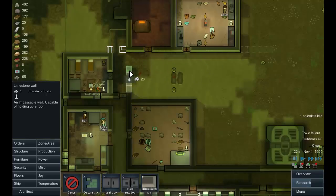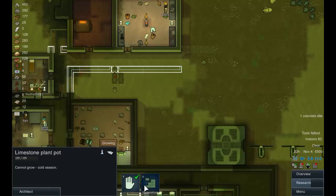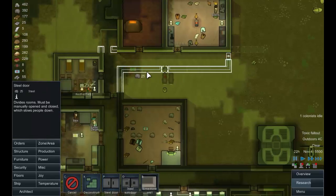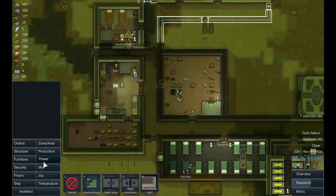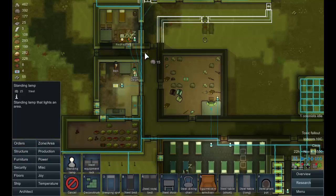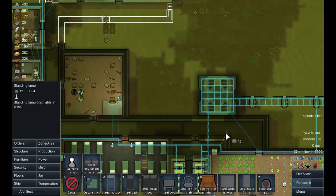We'll put that there and just do it to there for now. This needs to be deconstructed, and once that's deconstructed we'll put a bit in there. We'll put a wall there and we shall put a door there, and once those are built we can deconstruct this one. A bit of light in here would be good — let's put a standing lamp there, there, there, and there for now.